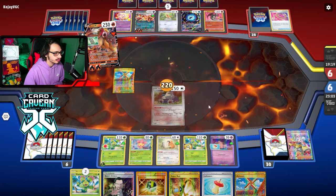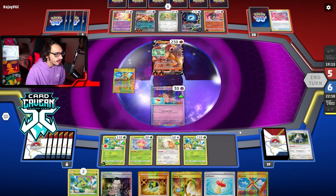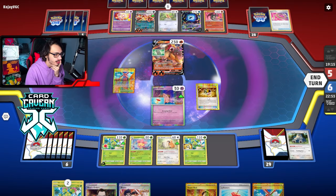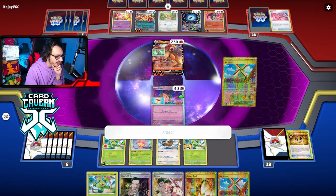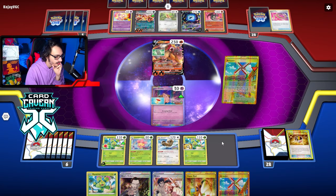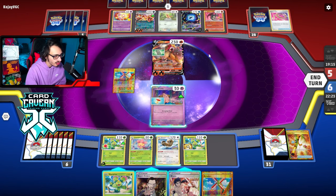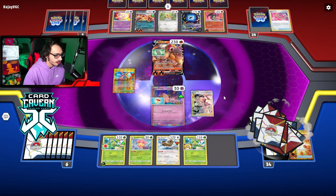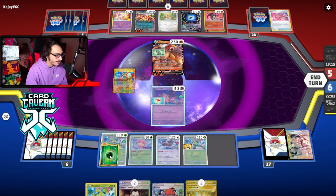Thankfully they only play one Rope so we don't have to deal with it again. Top deck is Bruno — pretty good. Let me use Bruno and grab Bibarel. I try Bibarel before Bruno but whiffed the Raihan. I meant to get the Snorlax back via Super Rod before that — a misplay. I can always Cleffa if I really have to. I'm not actually concerned. Go Bibarel for one before Bruno.